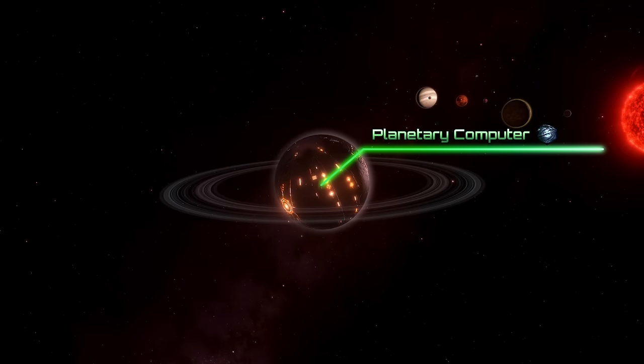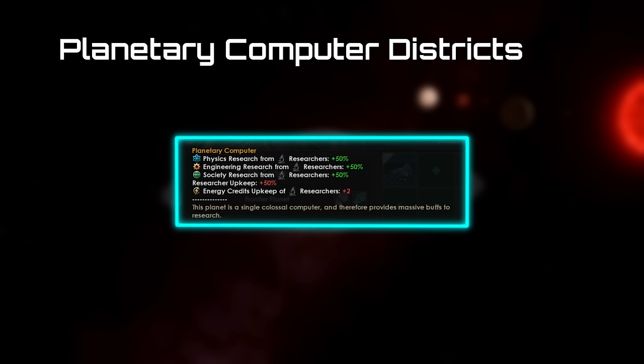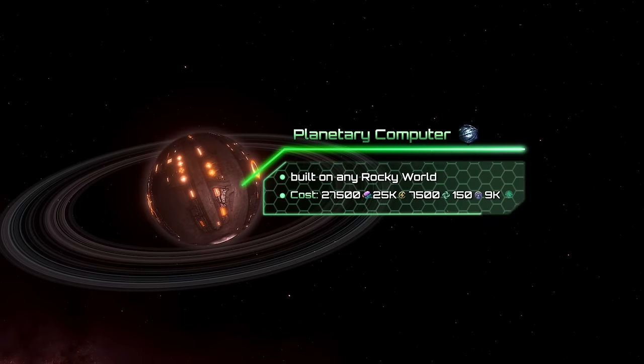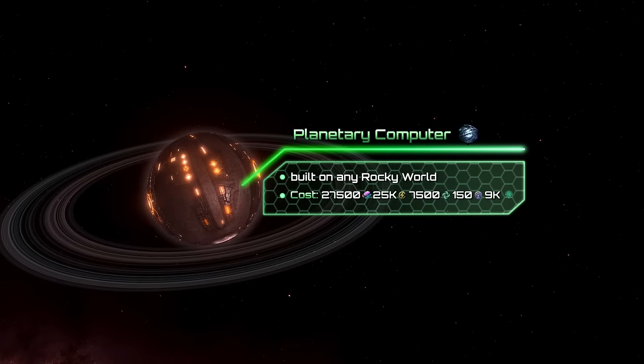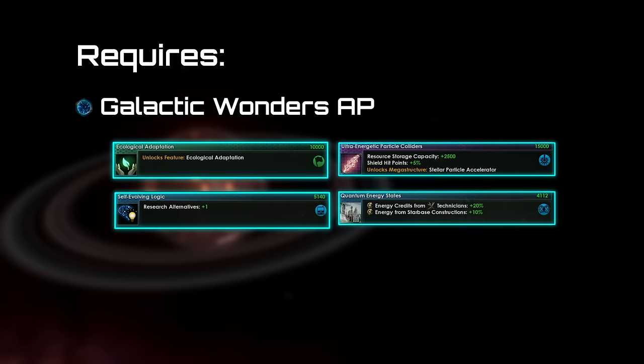The Planetary Computer is a perfect choice for a techworld. It has three districts: one for housing, one for research, and one for administration. The planet also has a really good modifier which increases research output. The computer can be built on any rocky world for 27,500 alloys, 25k energy, 7,500 unity, as well as 150 influence. The megastructure is gated behind the Galactic Wonders Ascension Perk, as well as several other technologies which you will need to research first.